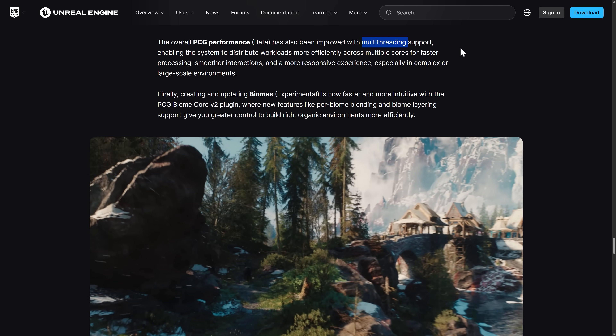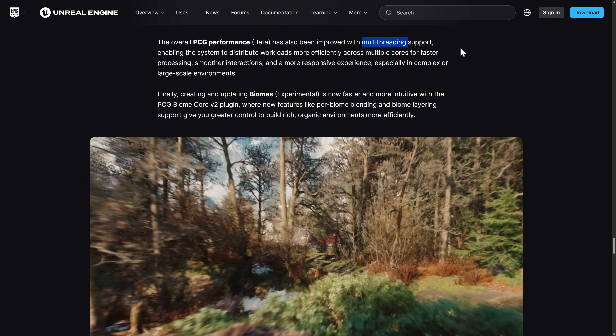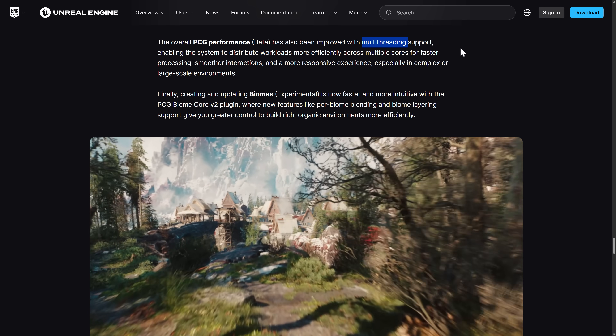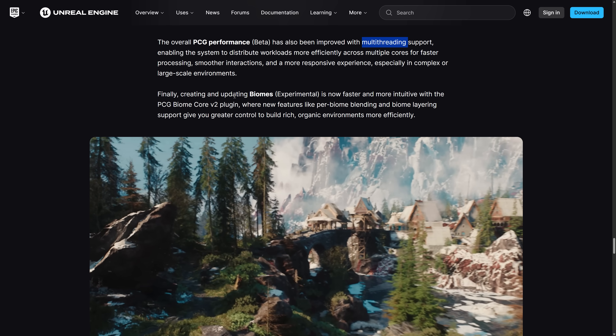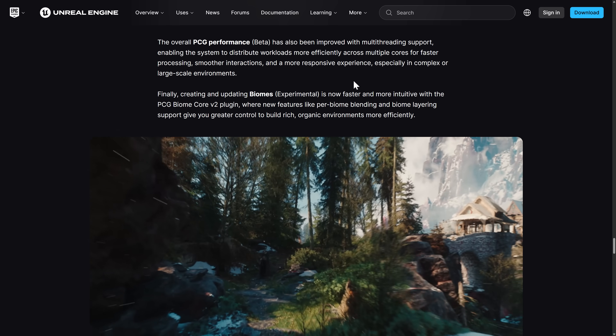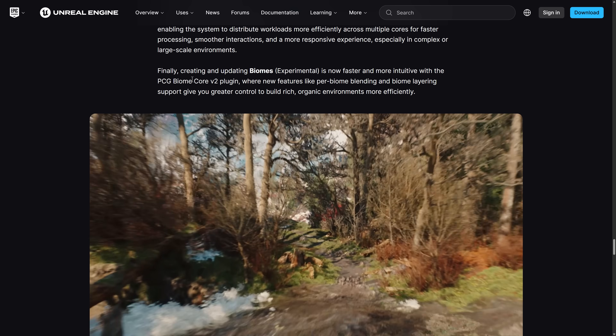Improved threading support does seem to be one of the big things they are looking at for Unreal Engine 5 and the Unreal Engine 6 branch at its core, and they're doing what they can to update these things now. They also updated Biomes — experimental — which is now faster and more intuitive with the PCG Biome Core V2 plugin, with new features like per-biome blending and biome layering support.